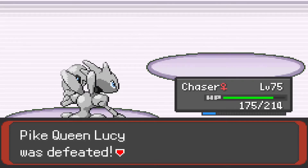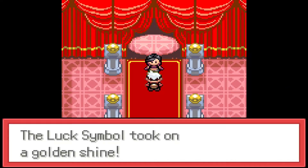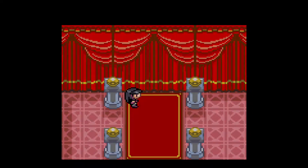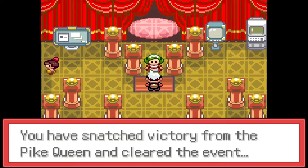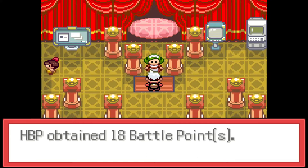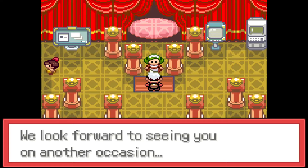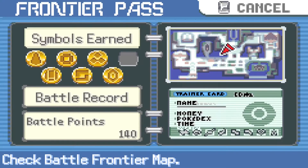Shiny team, shiny squad has succeeded. Frontier Pass - the luck symbol took on a golden shine. Lucy says she won't forget me. Okay, Lucy, bye. Lucky Lucy - oh, I just noticed the Seviper on the floor. You snatched victory from the Pike Queen and cleared the event. In recognition of your amazing luck, we award 18 battle points. You don't really need BP anymore, but it's fine. And with that we're going to end the part. Next part we will take on the final frontier building and the final frontier brain - the Battle Pyramid. That is up in this corner, big scary pyramid. And we have all gold symbols except for this one. We'll see you guys next time.